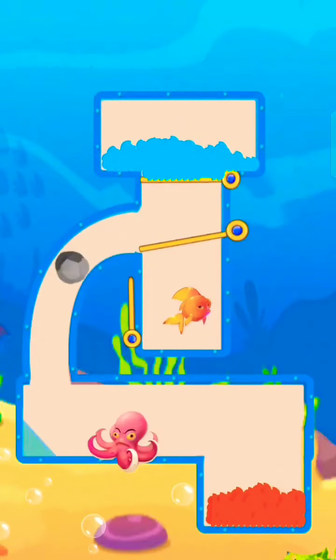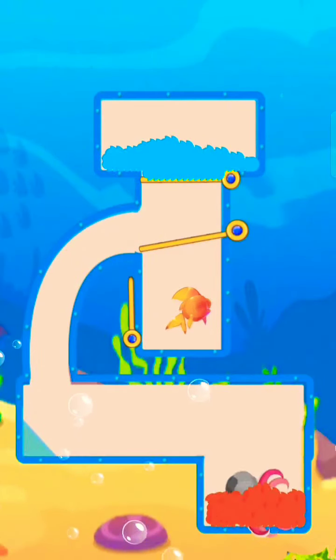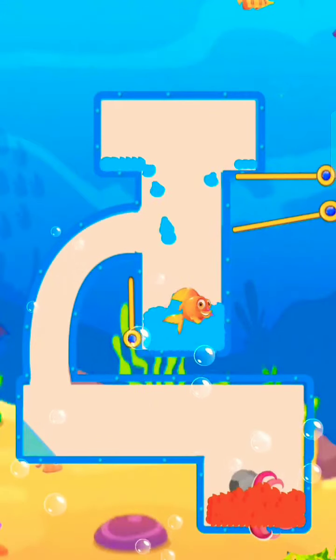Pull the pin to release the stone to push the octopus into the lava. Now pull the pin to release water to save the fish.